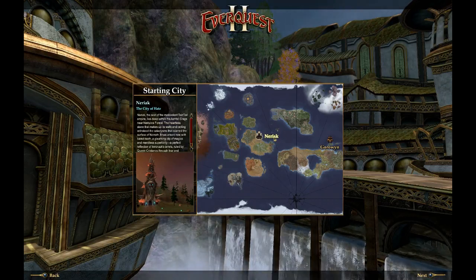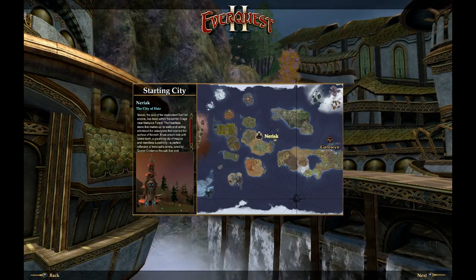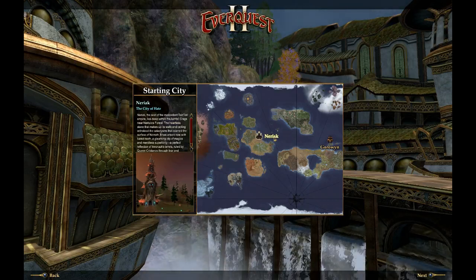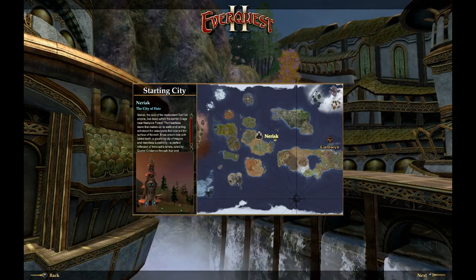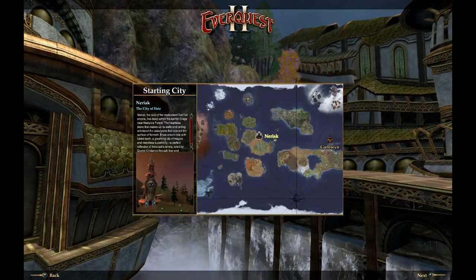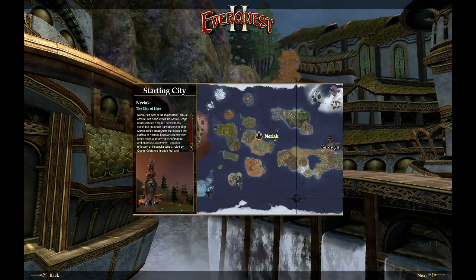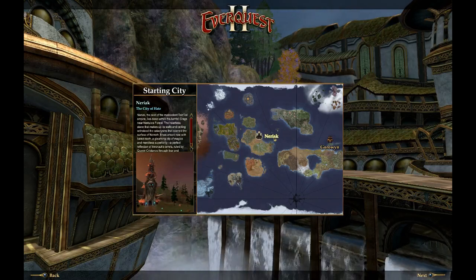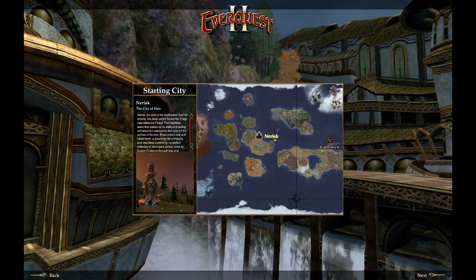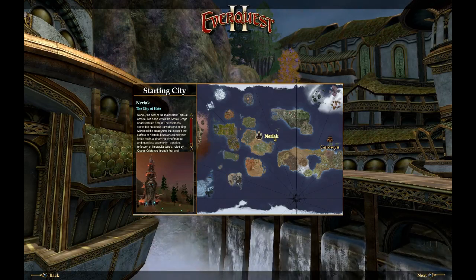Before we begin, I wanted to go over a few other things about EQ2. You have five starting city options, two of which I just went over. Another one is Freeport, which is the other evil city. There's Qeynos, which is a good city. There's also Kelethin, which is a good city as well — it's in the trees, and I believe the fairy-type races can start there.